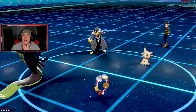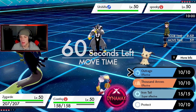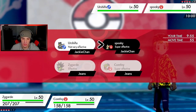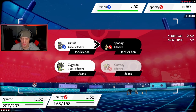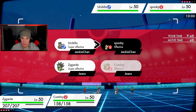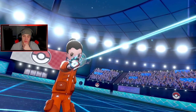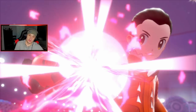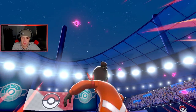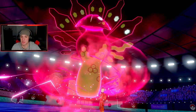Do I let him proc my Weakness Policy here? I think I let him proc my policy. Alright, I'll Dynamax and just Steel Spike, then Draining Kiss to take off the disguise and try to get rid of Mimikyu. I think that's the play. We're not going to proc our policy because I think Mimikyu is going to do it — one Steel Spike should be able to take this thing out.